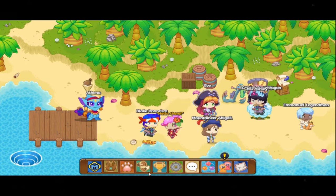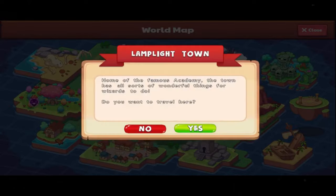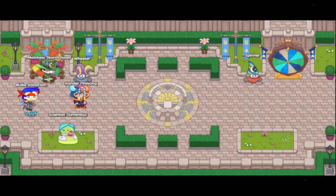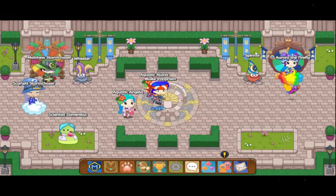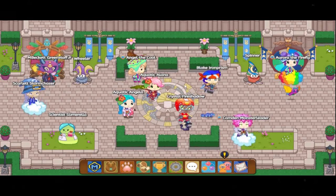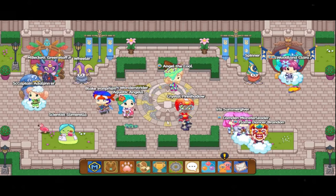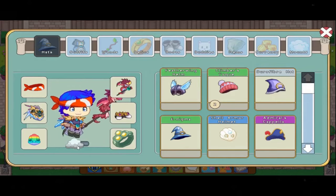We're going to be talking about the main cloud mount, the Fluffy Cloud. This cloud is only for members. I just lost my membership today because I was on the three-month trial. That's actually a way you can get a free membership — if you want to know how, comment down below and I'll reply with the link to the video I made. Anyway, the Fluffy Cloud is only for members. Once you become a member you get the Fluffy Cloud, and if you lose your membership you still keep it.